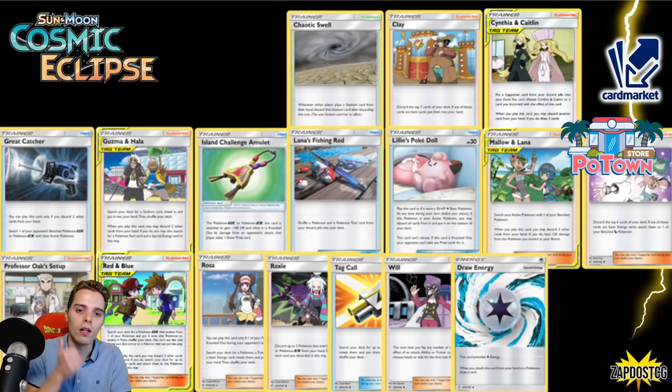Chaotic Swell is gone — that means Stadium War again. Don't worry about losing the Swell counter. If you don't know which Stadium card to put in, everybody relied on one Swell, but that's not going to be the case anymore. There are going to be differences in how you build your deck. Clay saw some play with ADP a little bit. We have the Tackle engine entirely — Mallow & Lana, Guzma & Hala, Cynthia & Caitlin — the whole Tackle engine is entirely leaving.